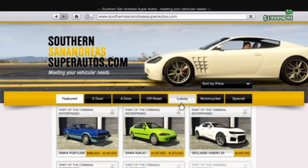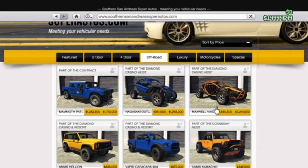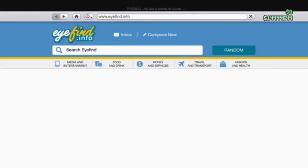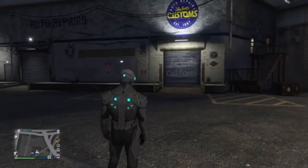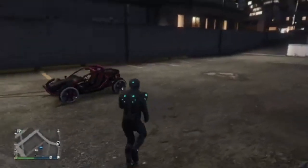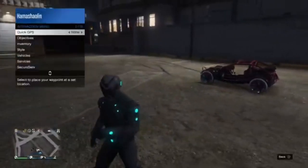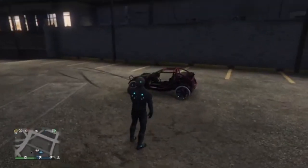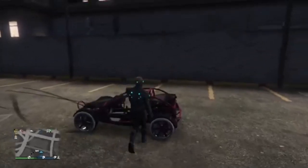First of all, what you're going to be needing to do is go over to Southern San Andreas, then off-road, and buy the Maxwell Vagrant, which its trade price is 1.6 million. The other price, if you haven't unlocked the trade price yet, will cost more than 2.3 million dollars. Once you get it, you're just going to want to drive it into any of the nearest Los Santos Customs.